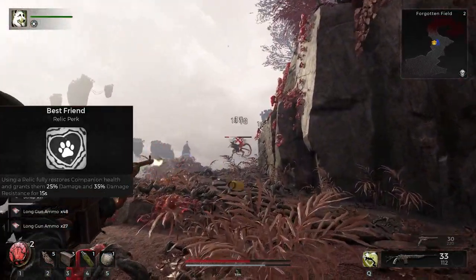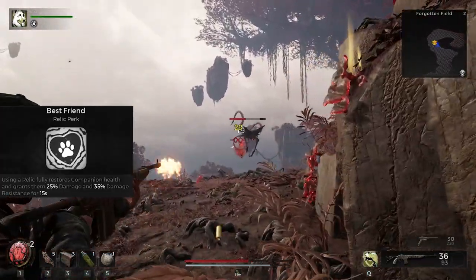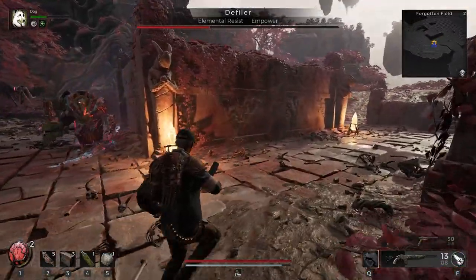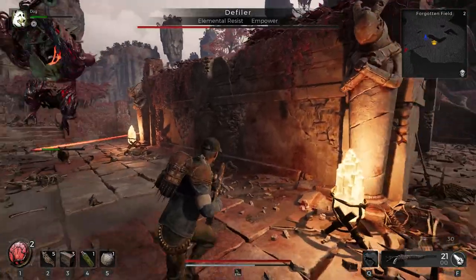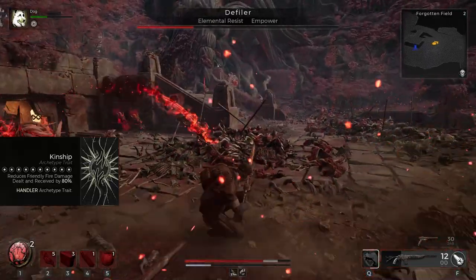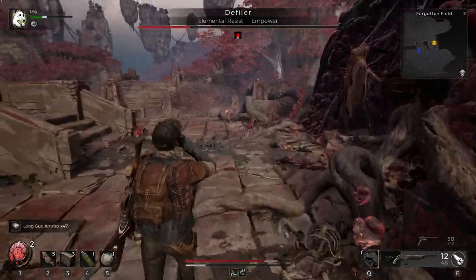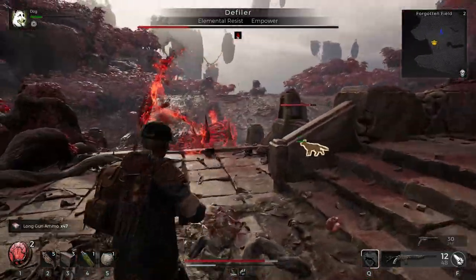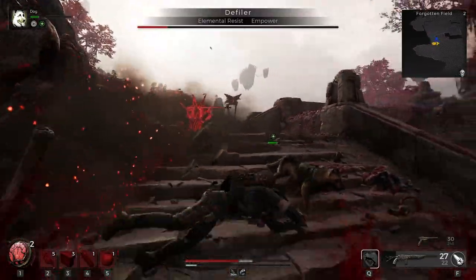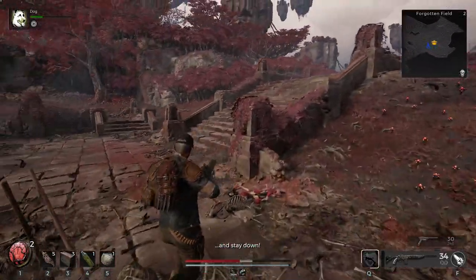Best Friend — using a relic restores the companion's health and grants them 25% damage and 35% damage resistance. If you have extra relic charges from grinding, pop one when a fight starts to get those buffs active. The trait reduces friendly fire damage dealt and received by 80%, making it hard for teammates to knock each other and preventing self-damage from certain mods — there are a couple of mods where if you popped them close to yourself you'd die instantly.